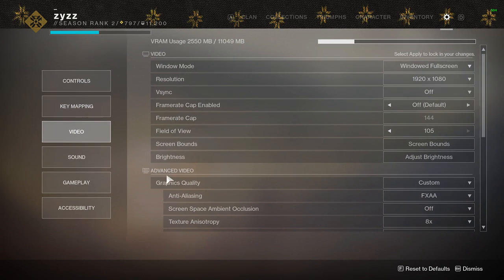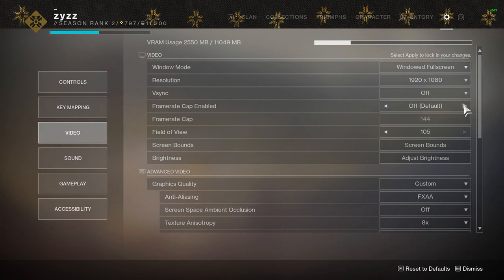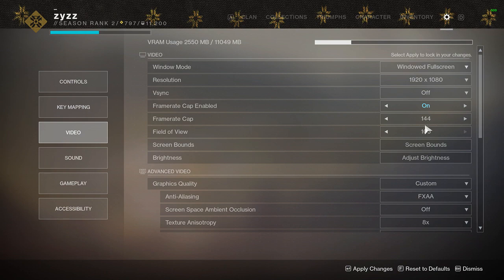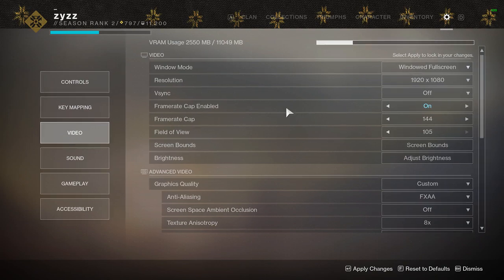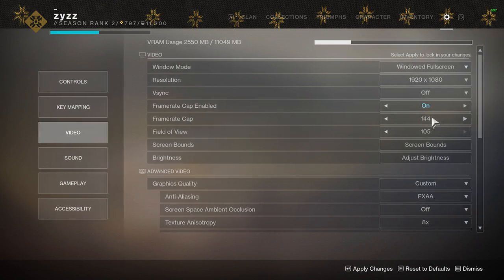This game has an in-game frame rate capper, and V-Sync is really only good if the game you're playing doesn't have one. This game does, so turn it off — it just introduces input lag. Frame rate cap — I have mine off so you can see my FPS during the video, but go ahead and turn yours on. Set the frame rate cap to whatever your monitor's refresh rate is. Mine is a 144Hz monitor so my cap is at 144. Don't leave it unlimited — it pushes your machine more than needed since you can't actually see those extra frames anyway.